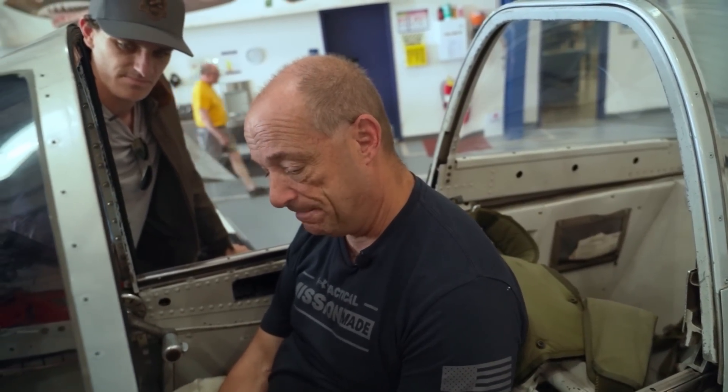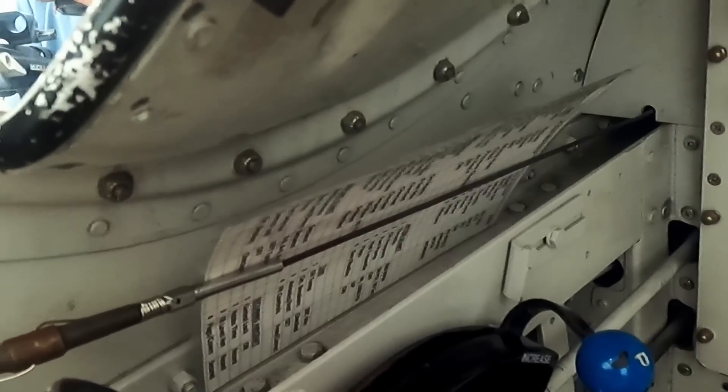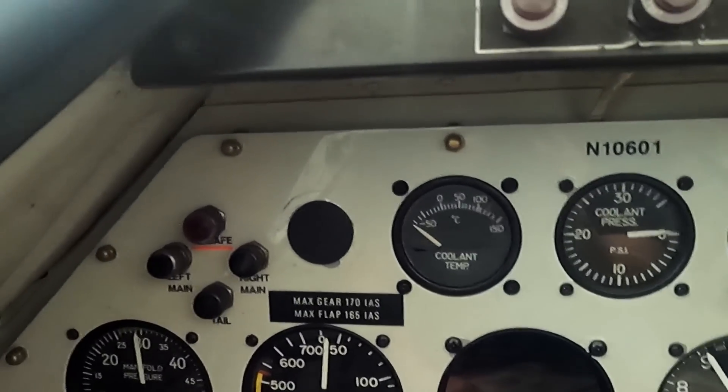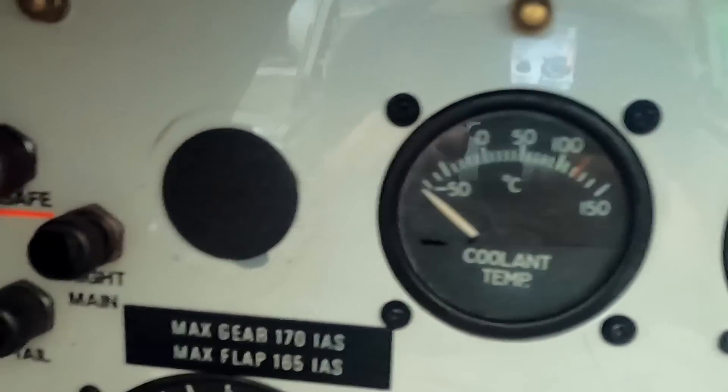We have the throttle here, the mixture, and the prop control — it's a constant speed prop, not a constant speed aircraft. Everything pretty much comes right to hand. Over on the cockpit we've got warning lights showing gear unsafe, oil pressure, coolant temp, and generator off. Moving across to the gauges, probably the most important gauge in the whole Mustang is the coolant temp gauge — it's a liquid-cooled Rolls-Royce engine, so we're constantly watching that. We jokingly say you watch it with one eye and everything else with the other.